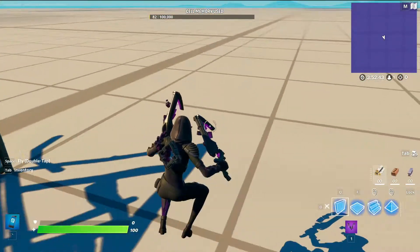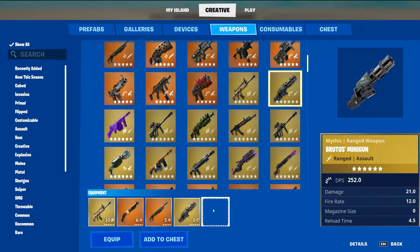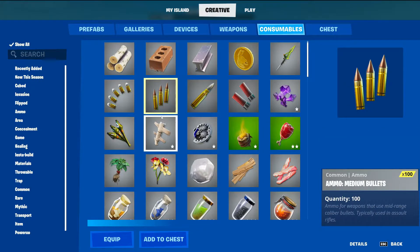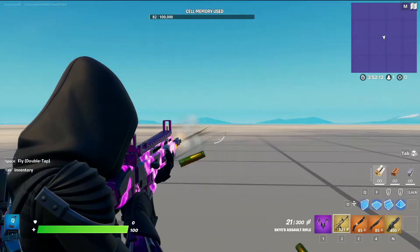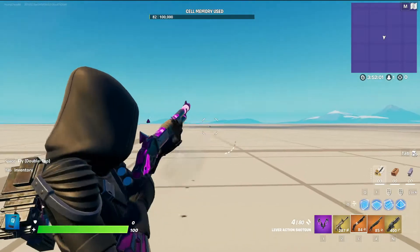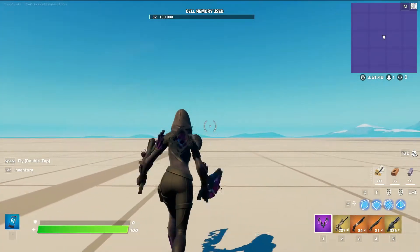Let's just go test out some weapons and see the wrapping's reactivity, since they didn't show us. Creative has some mythics, which is really nice. So here — let's just use this on the scar. Whoa, that's a really noticeable reactivity. Let me quickly grab some bullets so we can just continue spraying. Here's the reactivity with the wrapping — you can obviously see once you fire it glows purple, which is really nice.